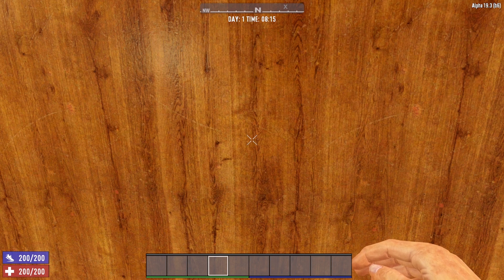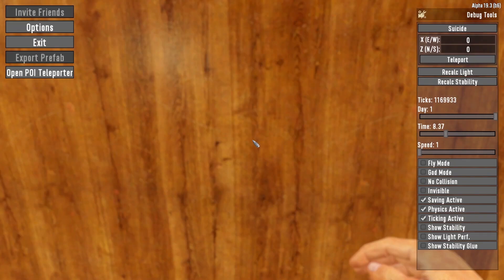Debug mode offers a whole lot of very interesting tools for you to utilize. For instance, if we hit the Escape key and come to the pause menu, you'll notice something a little bit different. This pause menu looks very different than a standard pause menu because the debug tools section is active. You'll notice here we have Day, Time, and Speed. We can change the time by moving this slider, and change how fast time goes by adjusting the speed. Below that, we have a whole bunch of options — fly mode gives us the ability to fly, God mode means we cannot take any damage, and no collision means we can go through objects.